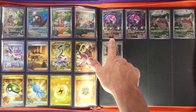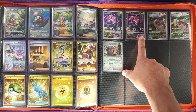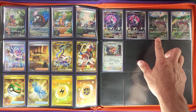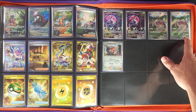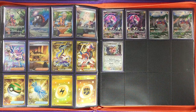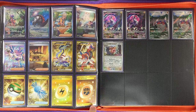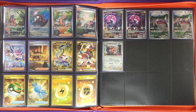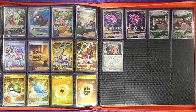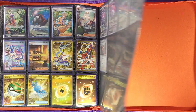You have the Miraidon that comes out of the ETB, and the Pokémon Center stamped one from the Pokémon Center ETB. Koraidon — exact same thing, the regular ETB and the Pokémon Center ETB. There was one more Lechonk stamped promo — the Scarlet and Violet one — but because the set lined up so perfectly, we didn't want to move it. And believe it or not, this set is so big it takes up a 480-card binder with only one page left.